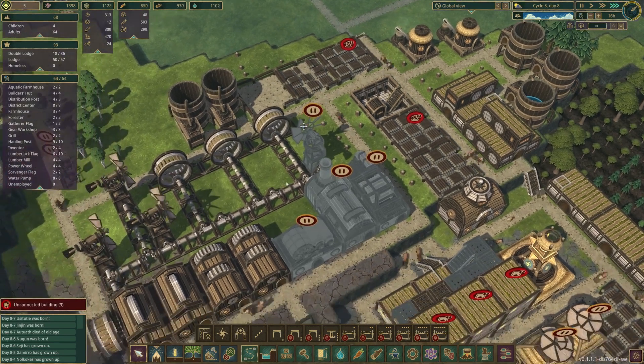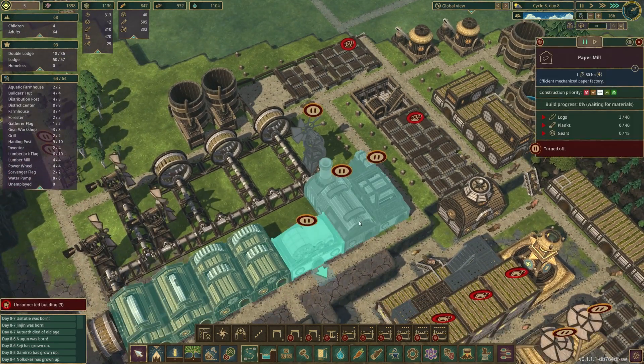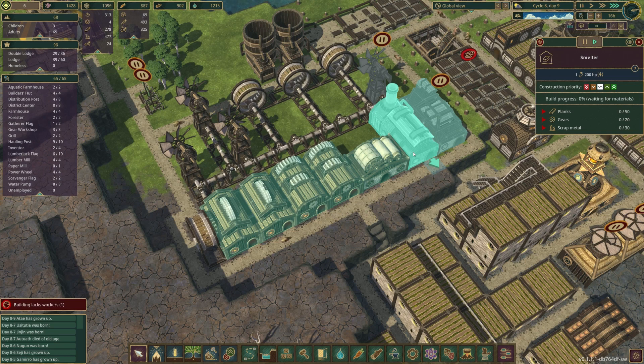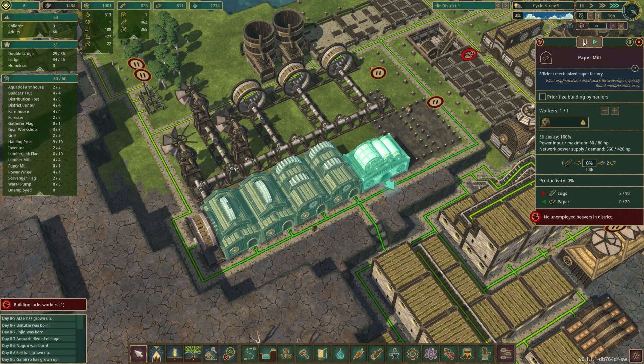It looks like we are now finally building up on gears and stuff, so we're gonna go ahead and unpause the paper mill and have that going. We'll unpause that and get it built so that way we can start getting our metal blocks and start building other things. The explosive factory is not very important — it makes explosives that way we can irrigate the land a little better, but it's not necessary right now.